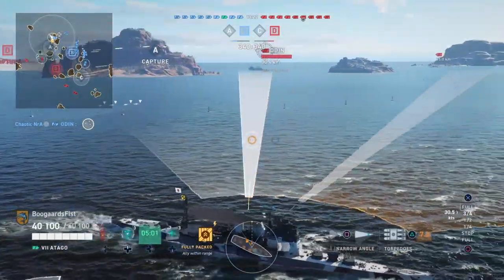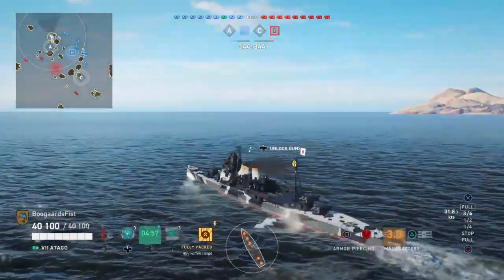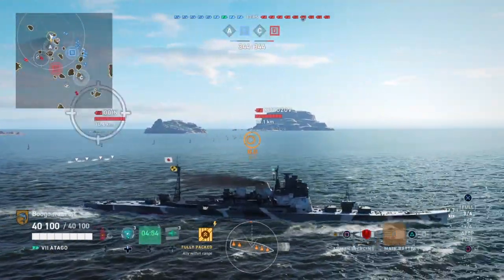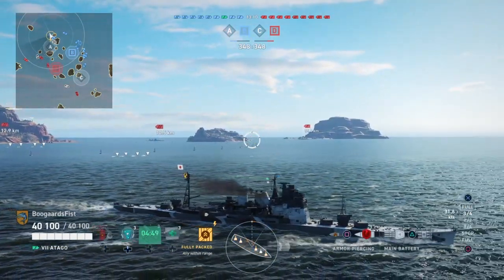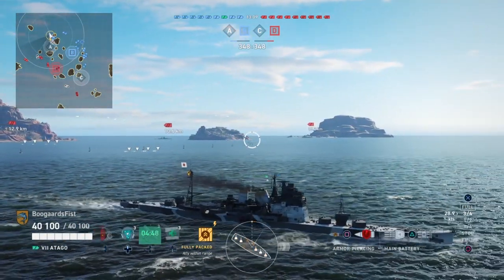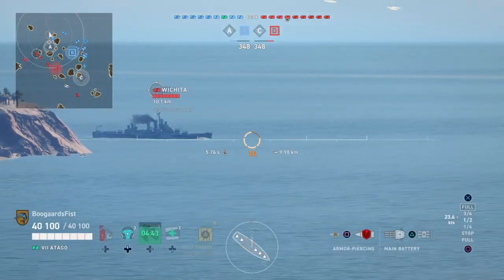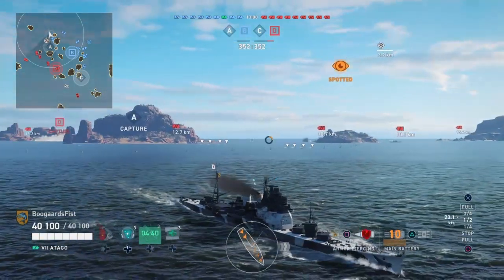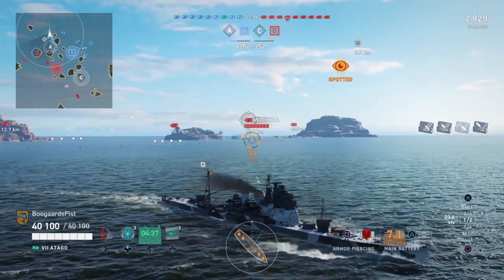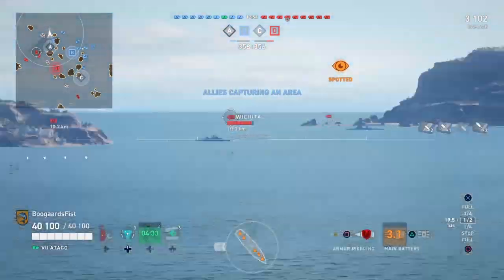If we tried to disengage, we'd accidentally beach on the island and then we'd be really toast. So we still have excellent concealment on the Otago even though we spec'd for it differently with this build. That allows us to spot for these guys — we're using this ship's really strong concealment to perform a quasi-destroyer role here. I'm trying to get my team involved and at least get them shooting. Wichita pops up and he's close enough — he's broadside and we had AP loaded, so we're going to take some shots at him.